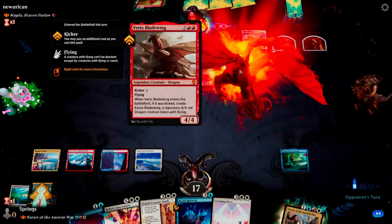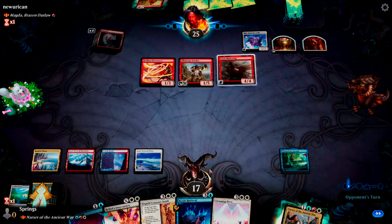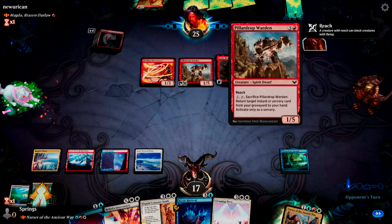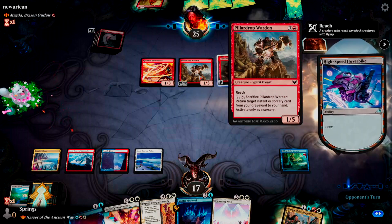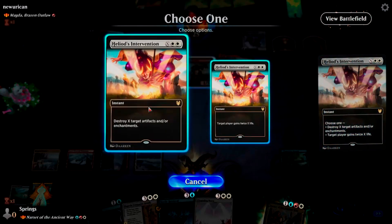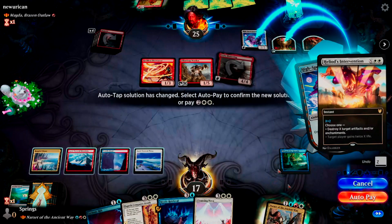That was 4 mana for a 4/4 flyer. Why is this in the deck? Now you learn to do that. Nice job. Two artifacts — you and you. One.